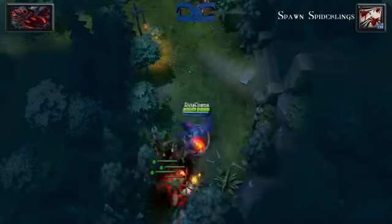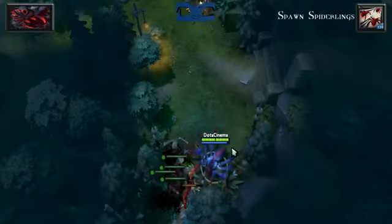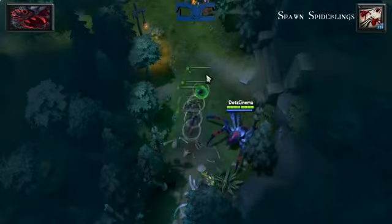If the Spiderlings kill any unit, they will turn into Spiderites, which are less powerful versions of the Spiderlings. As you can imagine, you can create quite an army with these, which can then be used to jungle or push towers.